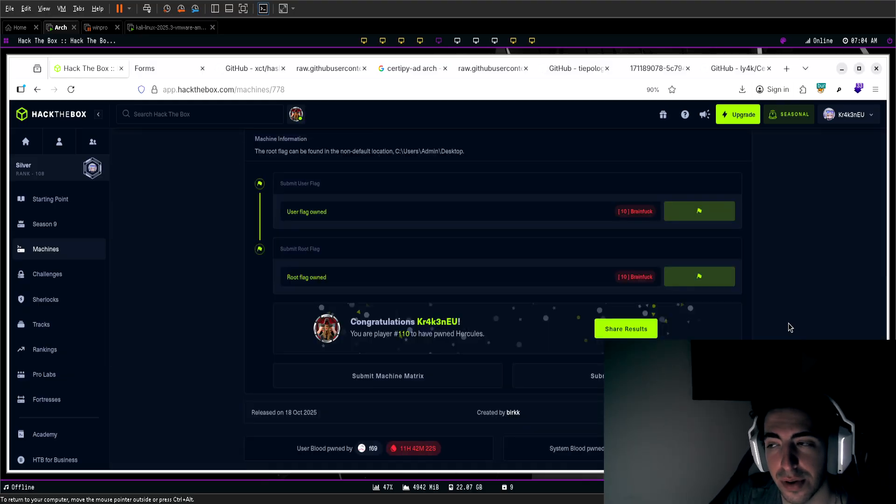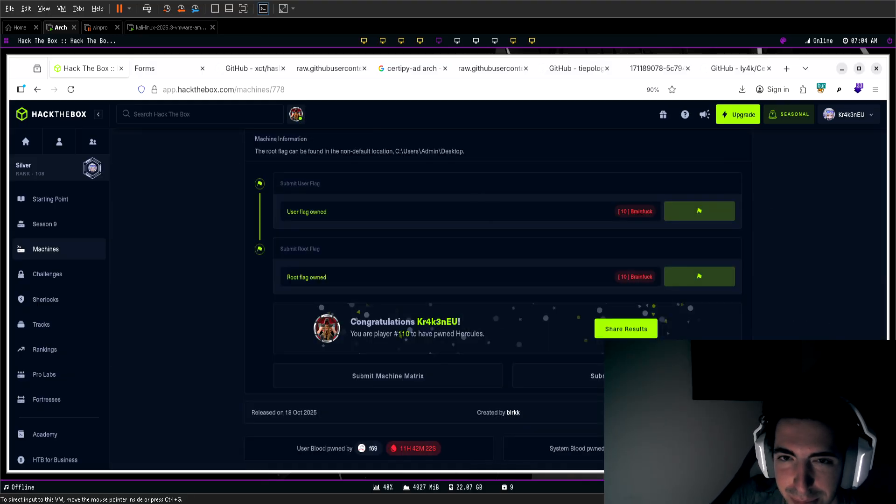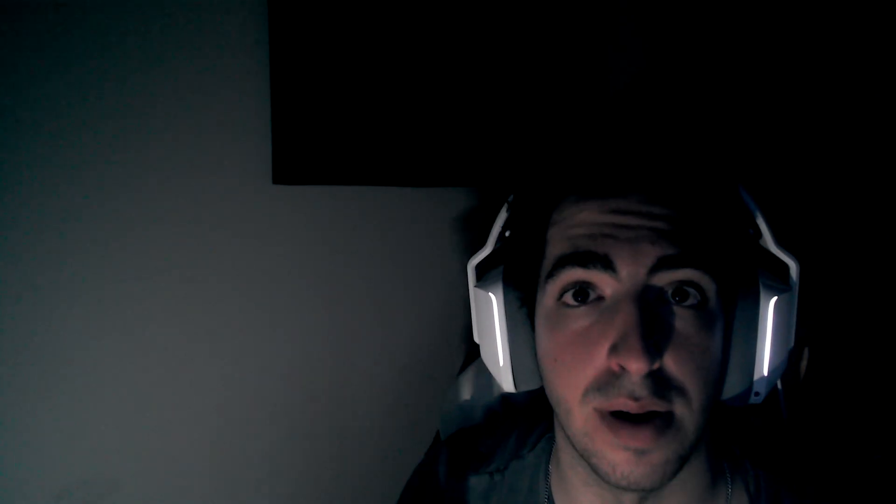We're going to go through the steps you need to complete in order to get through the machine. I encourage you to wait for the write-up to be released for this machine because it's a really, really hard but really good machine. First of all — web. There's a rate limit; you need to bypass it. Find ways to bypass the rate limit. Then enumerate a lot with Kerbrute — enumerate usernames, enumerate a freaking lot.